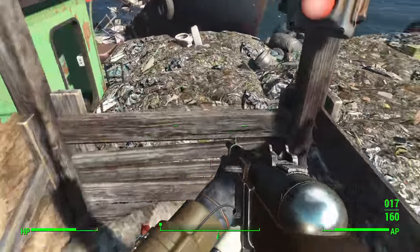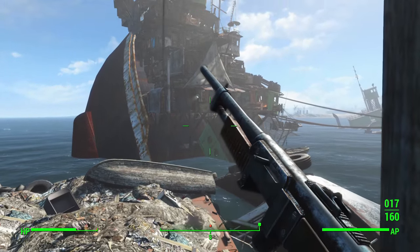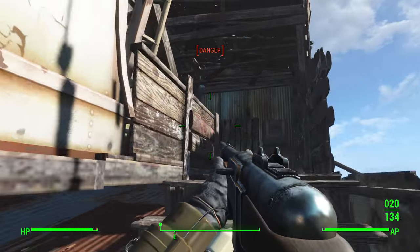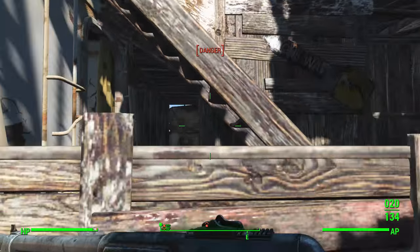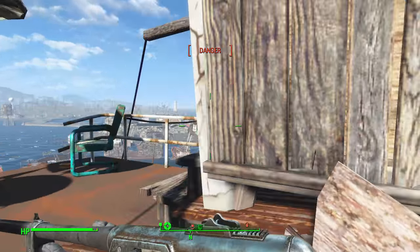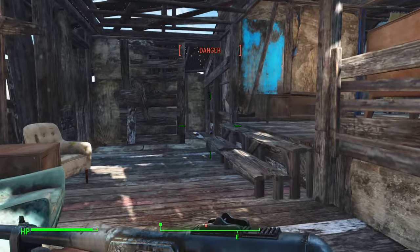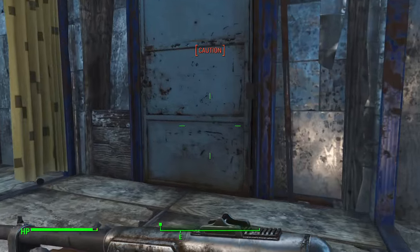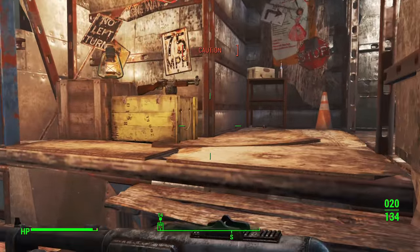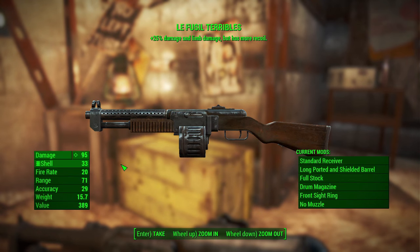I'm playing a sneak-based character so it wasn't too much of a problem. I was able to sneak by most enemies and get some sneak criticals. Once you navigate your way up on this capsized ship, keep going all the way up as far as you can. There's a captain named Wire, but I didn't have to kill him because I was sneaking. Once you make your way up, you'll see the captain's cabin door — and here's the shotgun, inside or on top of the crate.